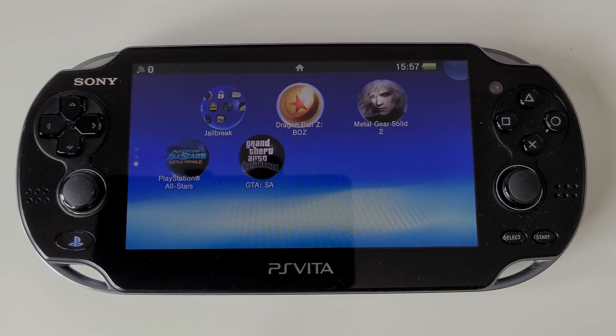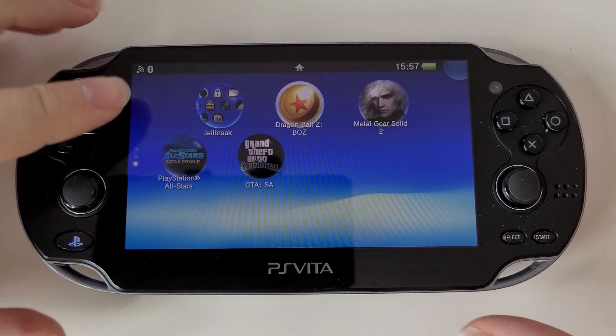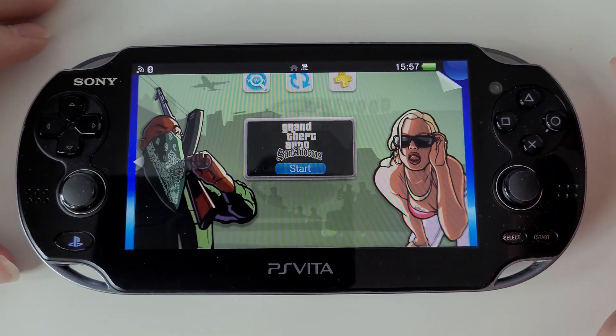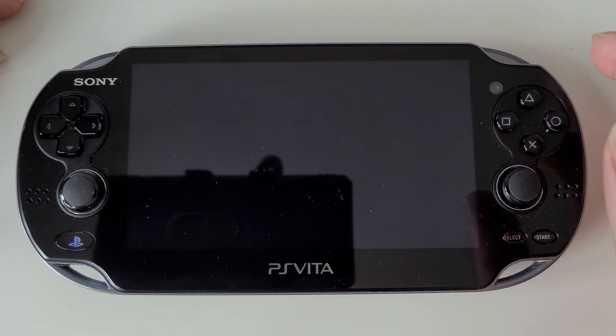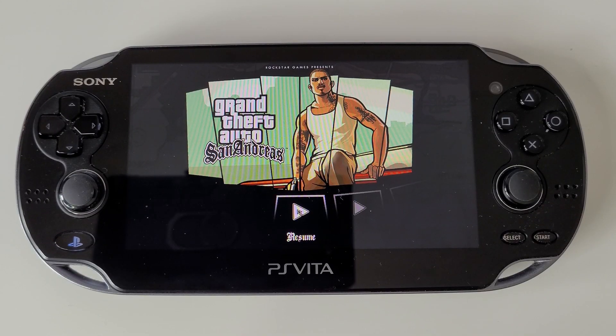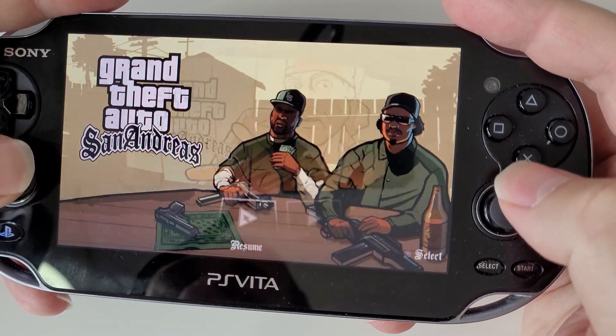Let's just jump into it. Here we go — as you can see, the Grand Theft Auto San Andreas icon is right there. This wasn't the simplest thing to install, so I'm not going to do a tutorial on it. I'll leave a link in the description to a couple of tutorials that I followed. Be warned that you have to have your PS Vita on firmware version 2.01. I've been playing this game so I'm just going to click resume.